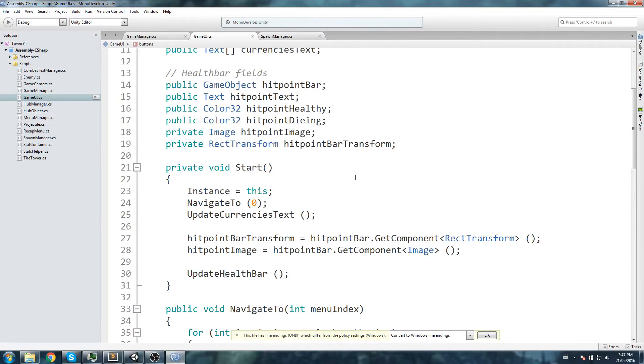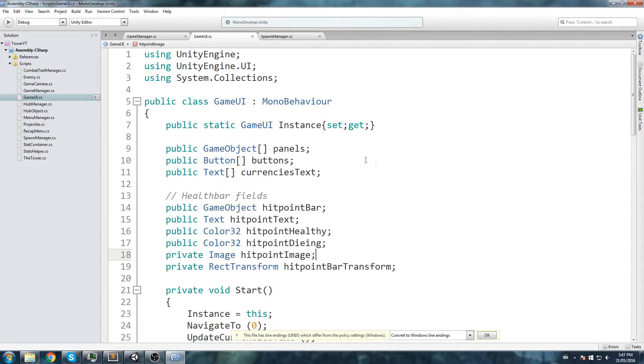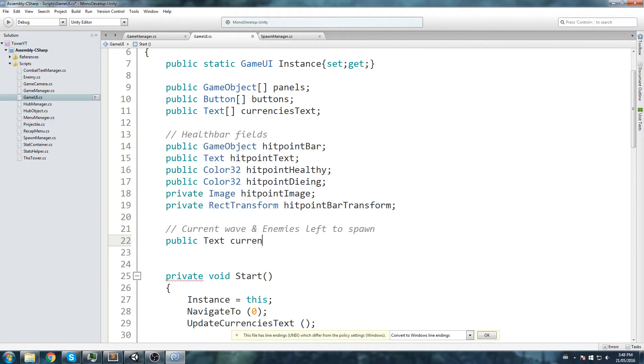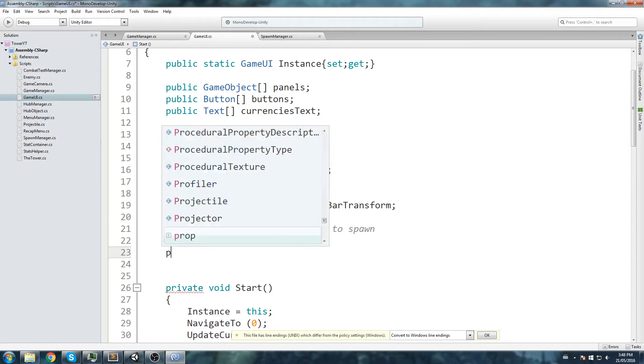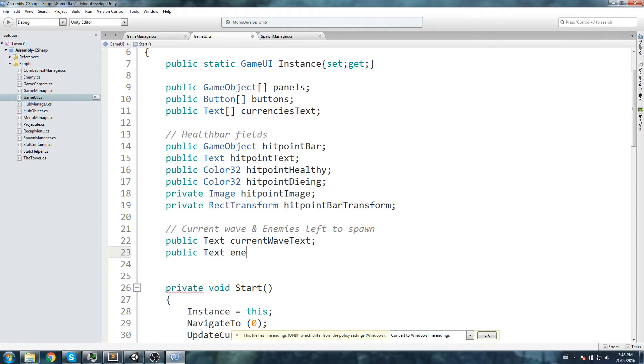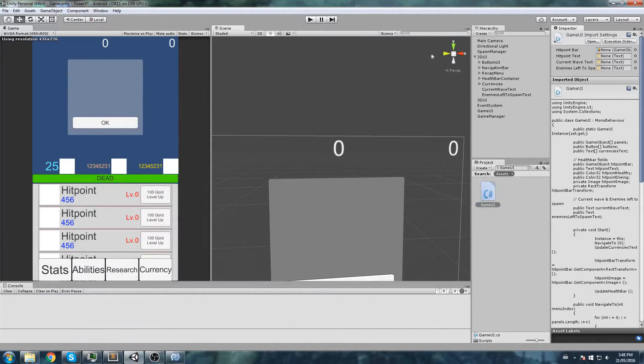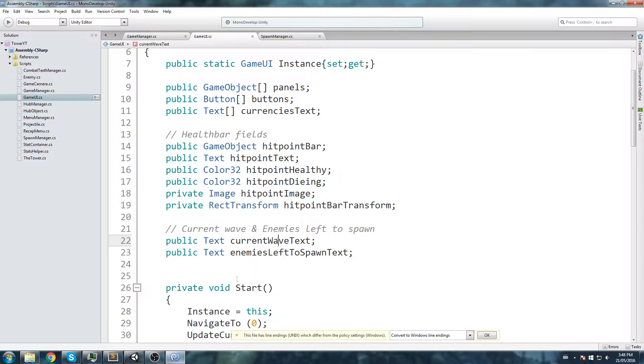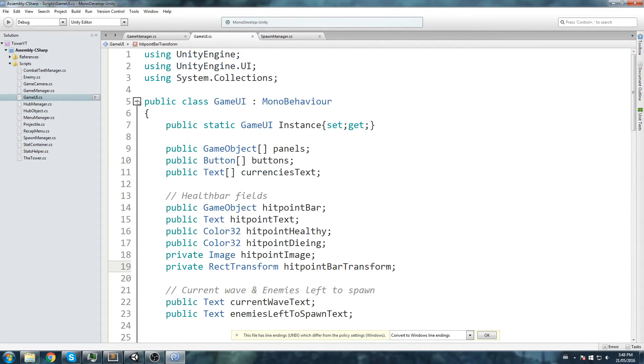Now we'll open up the Game UI script and start updating these text elements so we get feedback when the wave changes. In our Game UI script, we need two new public Text fields: one for the current wave text and one for the enemies left to spawn text. We'll manually assign those by dragging and dropping them onto the Game UI component in the inspector.